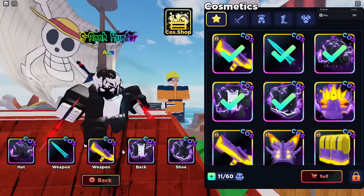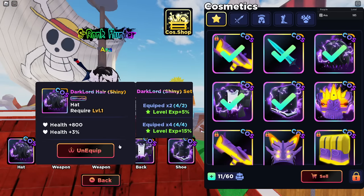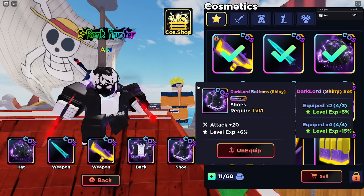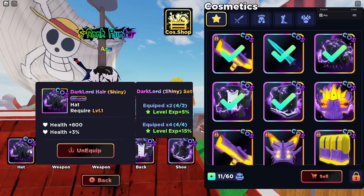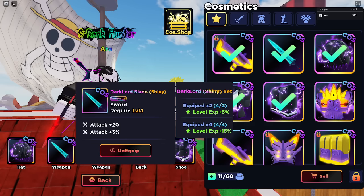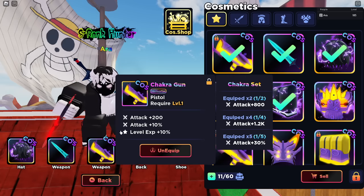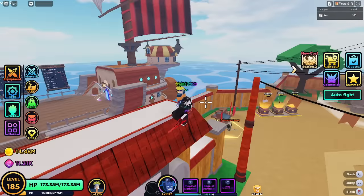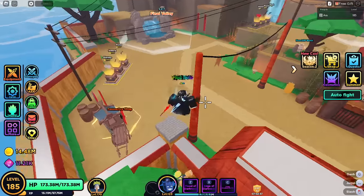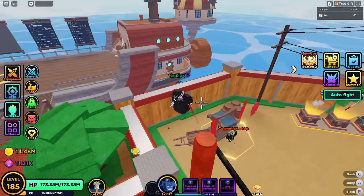Here's the cosmetic set they give you from the battle pass — this is the 200 Robux set. You have to get decently far in the battle pass to unlock all four pieces, but it's worth it in the end: 20% XP plus an additional 6% from extra sets, so that's 26% total.